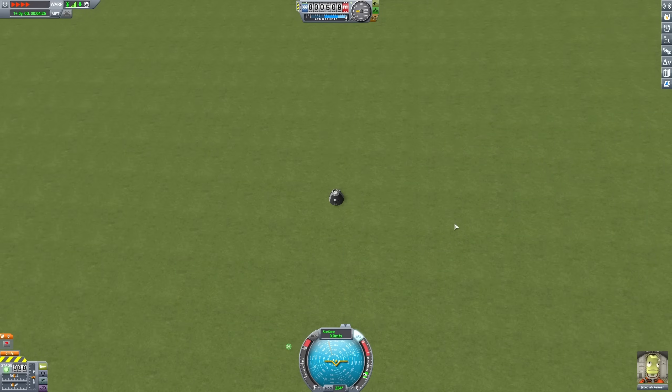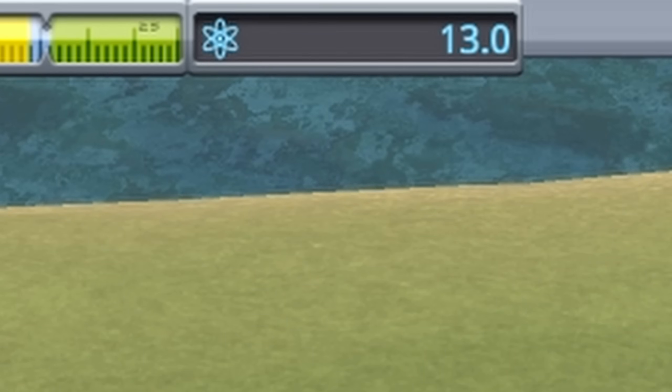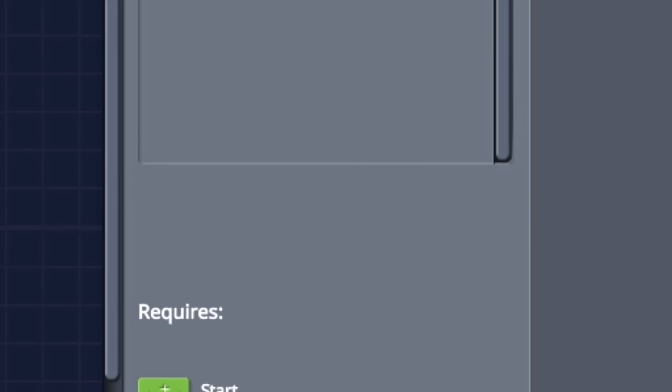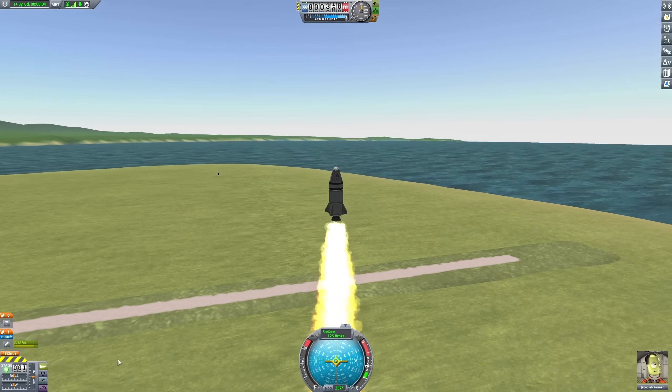Then I'd keep doing it and I'd start hitting milestones. As I was hitting these milestones, I discovered that I was earning points called science — I got 13 of these science points. And somehow I mustered all of my brainpower to figure I probably need to find a way to spend those. So I sort of understood the basics of the game — not really. I still had no idea what I was doing.